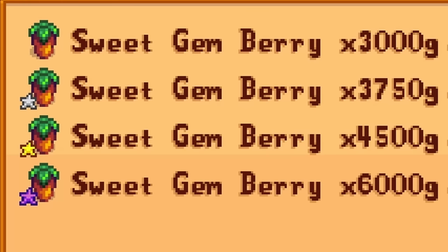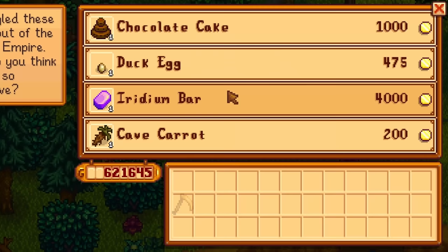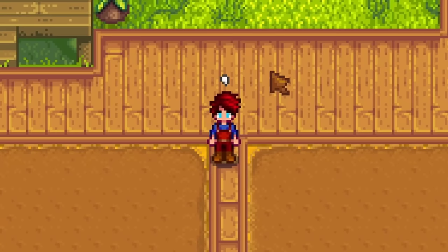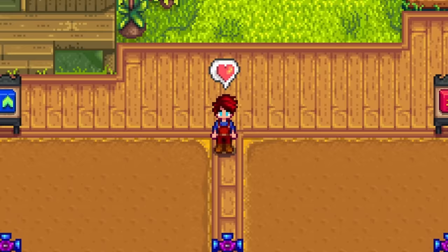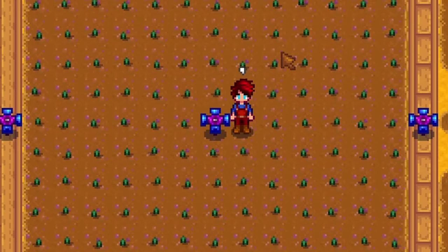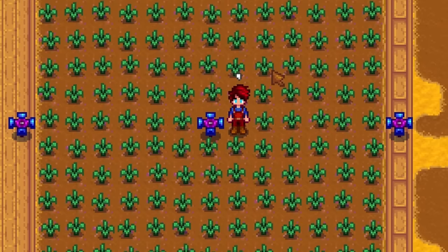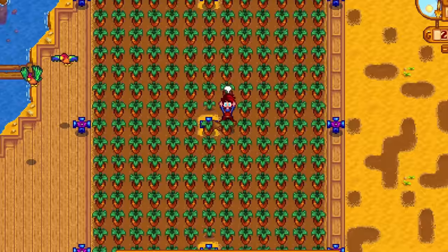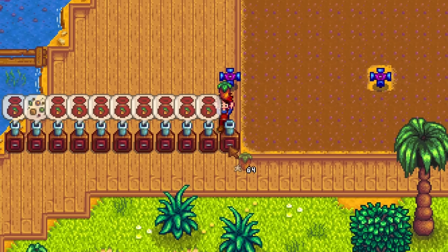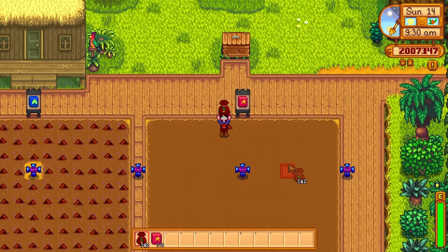Iridium sweet gem berries sell for 6,000 gold each. The first step is to visit the traveling merchant every Friday and Sunday and buy any rare seed she has for sale. The more seeds you have, the faster this whole process will be. Now split your Ginger Island farm into two halves. One half is exclusively used for seed production — use Hyper Speed Grow on this side, paired with the agriculturist profession, and your sweet gem berries will grow 43% faster. When they are fully grown, drop all of your regular and silver quality sweet gem berries into seed makers. On average, you should double your rare seeds whenever you do this.